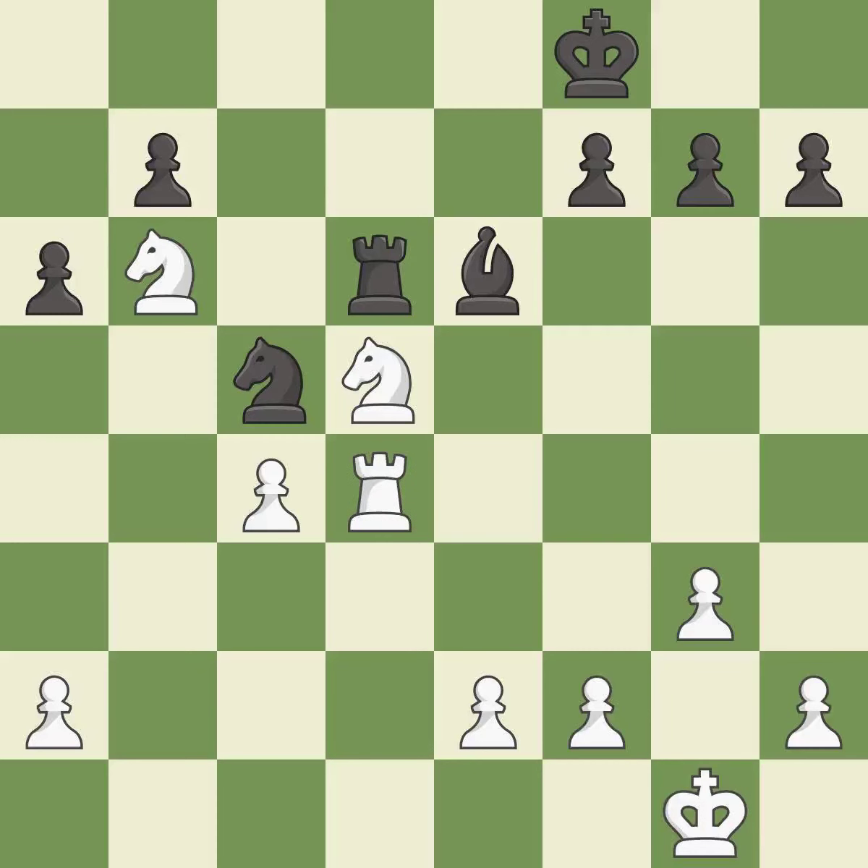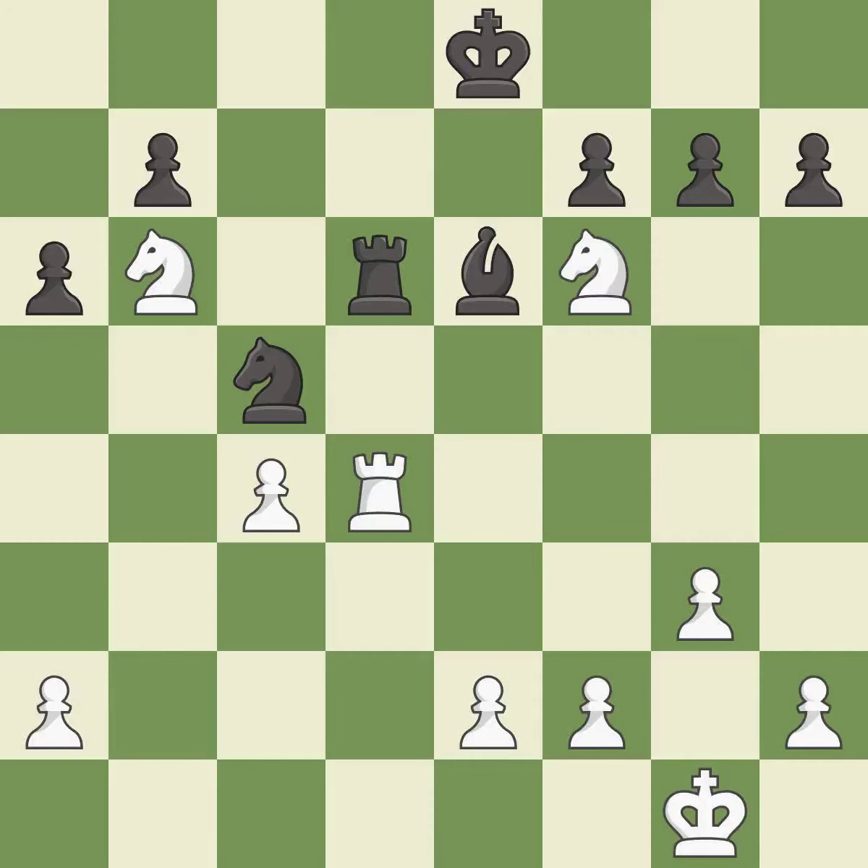That was a free pawn — it is best. This loses material. This allows the opponent to reveal an attack on a rook while also checking the king — it is a blunder. This exposes an attack on a rook while also checking the king. This is the only good move — it is a great move. This defends the attacked rook — it is best.